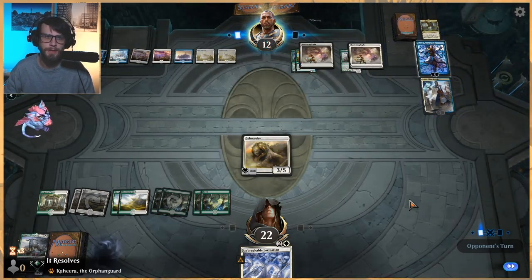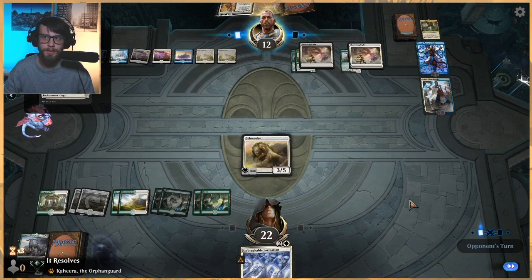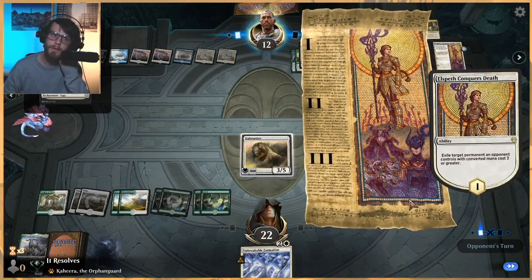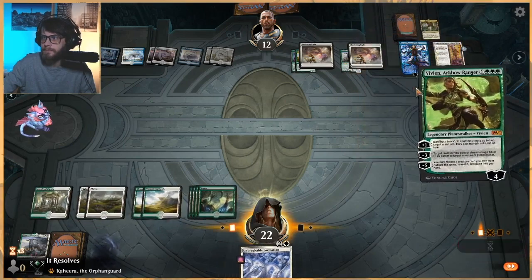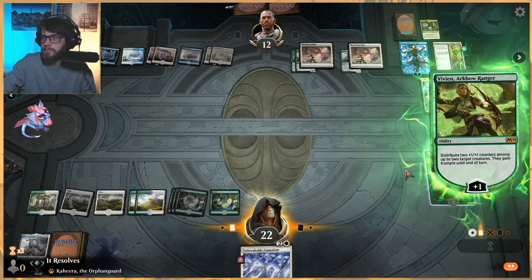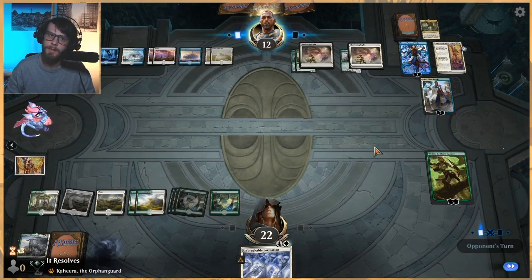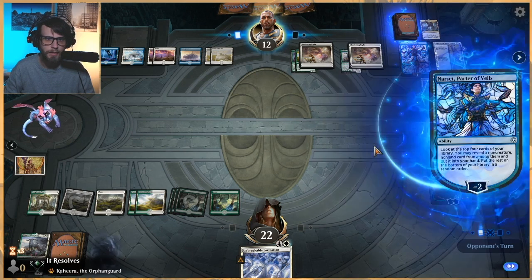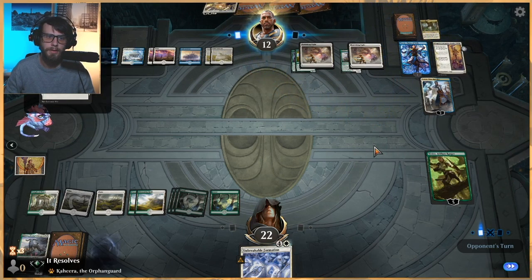Narset. Narset really doesn't bother me too much — the fact that they pull out something from their deck is annoying, but it's not the worst thing in the world. Well, that gets around it. Unfortunately we can't do anything about that. Vivian, huh? Oh, I am going to love tearing this place to the ground. The only good thing about Vivian — if they don't have another way to deal with Vivian, like another Elspeth Conquers Death, it does mean we can pull something out from our sideboard if we would like.